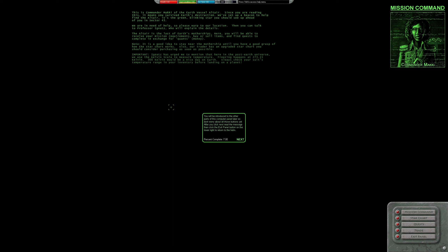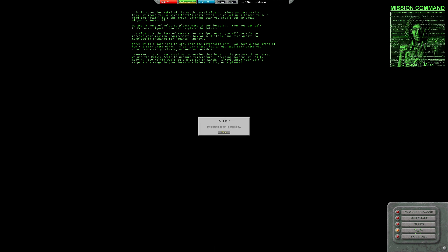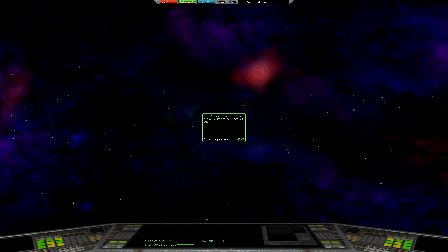Alright, well done — your first task is to read the message. Now we exit the panel. Alert: mothership not in proximity. I'm not sure if we actually get to board the mothership or if it's more of a contextual thing. Back to the helm — now we learn to navigate the ship. See the blinking light? That is the mothership Altair. You can activate the star chart overlay by pressing O to help find it.